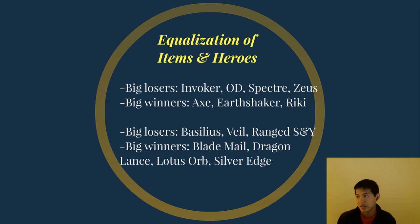Big losers for items: Basilius, Aquila, and Vlad all lose minus one armor at the same cost as before, so they're not as attractive. On top of that, there are a lot more alternatives if you want to push, like Blightstone. Veil got nerfed — minus six int and now has a recipe cost instead of no recipe like before. And ranged Sange and Yasha got nerfed; the slow is reduced by a pretty significant amount. It looks like IceFrog wants its effectiveness restricted to melee heroes, similar to Abyssal Blade. So ranged heroes aren't going to go SNY every single game like they did before.